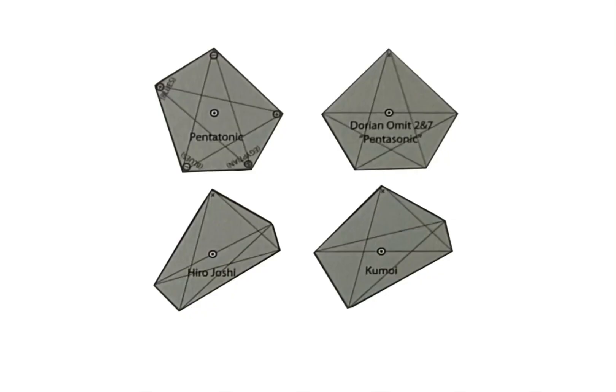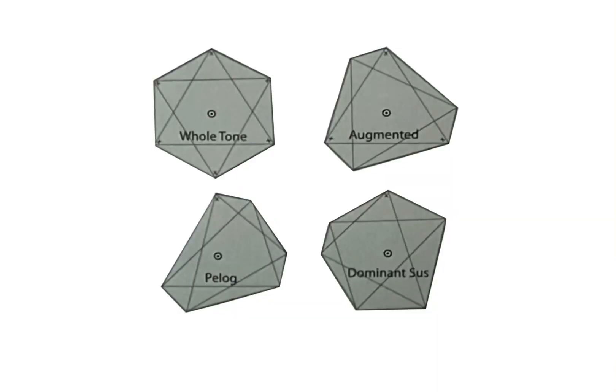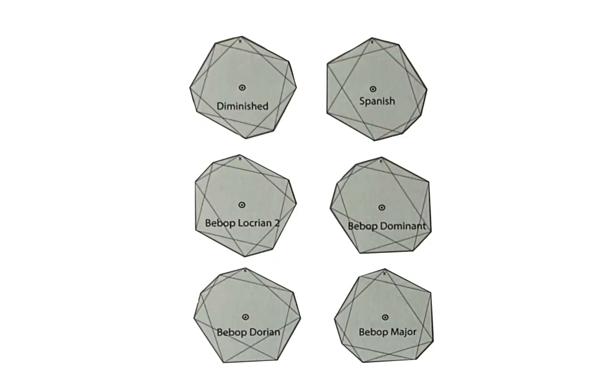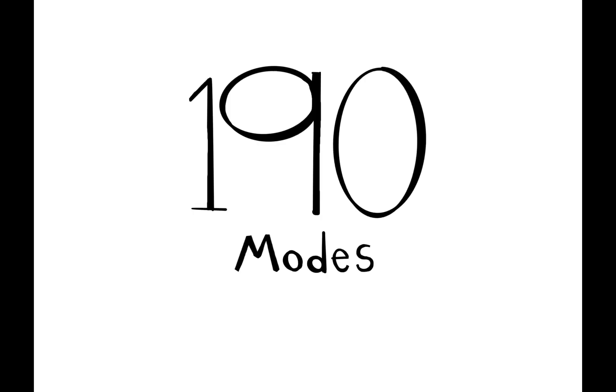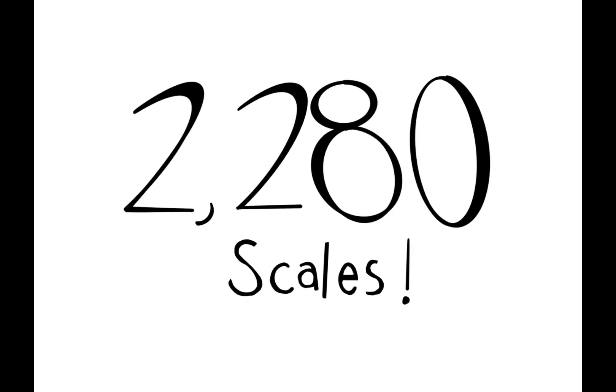The Noodle Crutch cards contain four five-tone stones — that's one mode for each corner, so 20 modes there. Four six-tone stones — that's 24 modes. Fourteen seven-tone stones — that's 98 modes. And six eight-tone stones — that's 48 modes. That's 28 separate stones with a cumulative 190 different modes between them. If you multiply that by the 12 possible keys, you get 2,280 scales compressed into the eight Noodle Crutch cards.